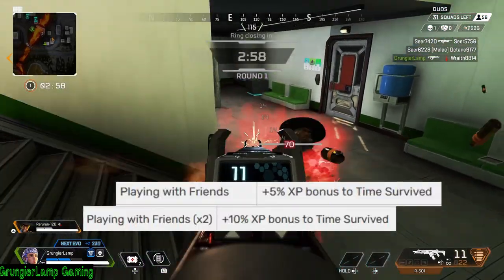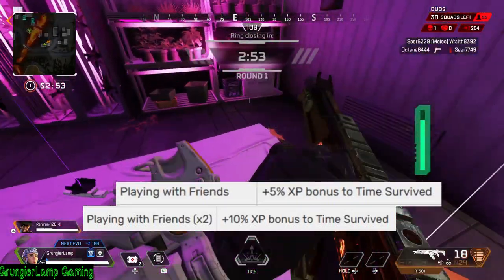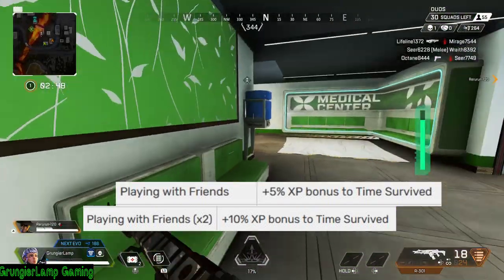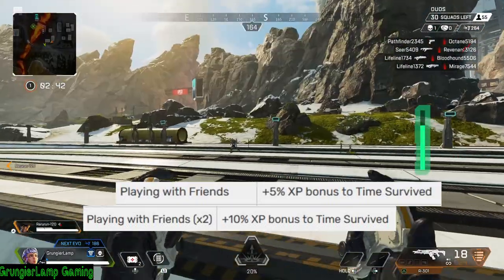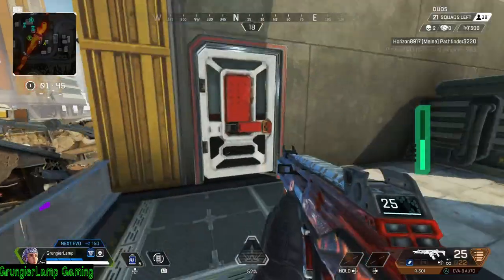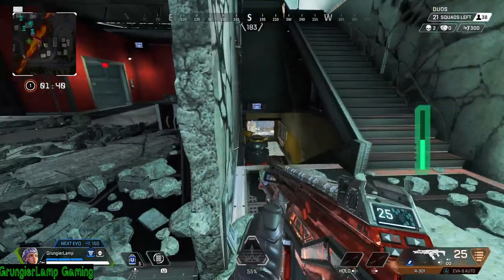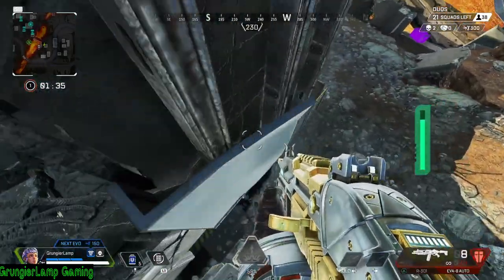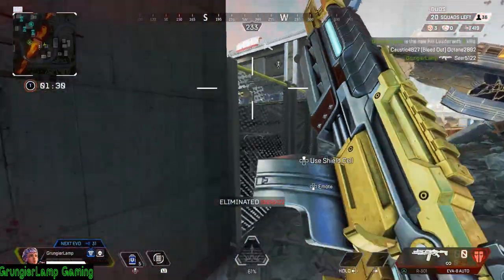Some of the best XP sources involve playing with friends. Playing with one friend gives you a 5% XP bonus to time survived. Playing with two friends gives you a 10% XP bonus. Playing with a full pre-made team gives you a 15% XP bonus to time survived. It actually stacks, which is really cool, and makes a quite a lot of XP in the long run.